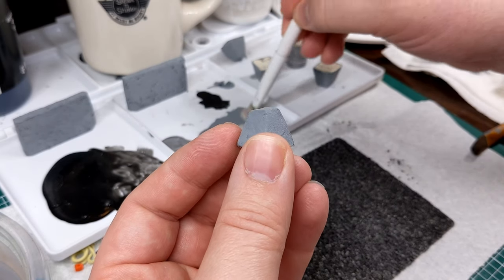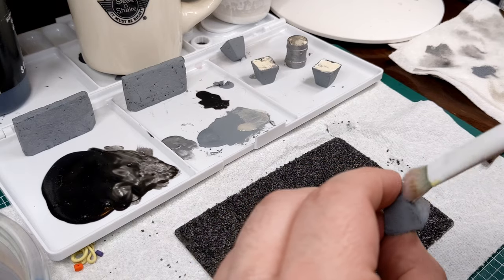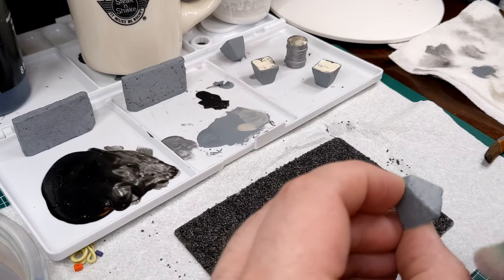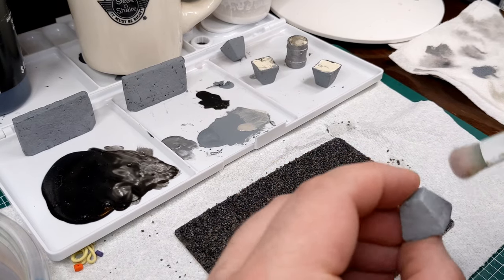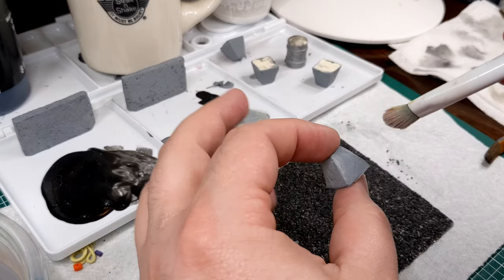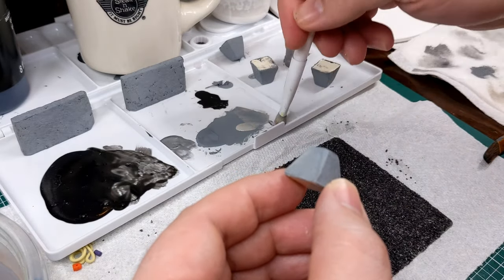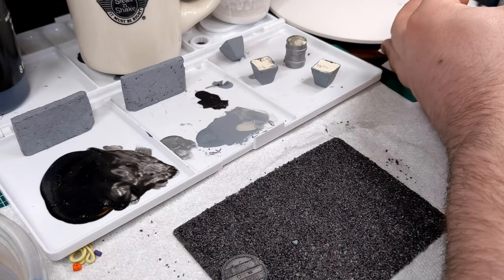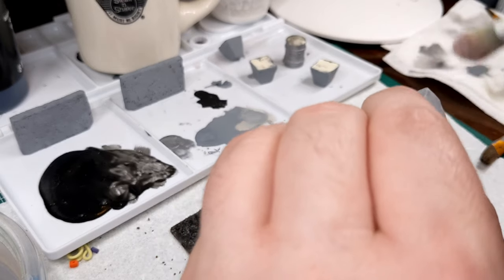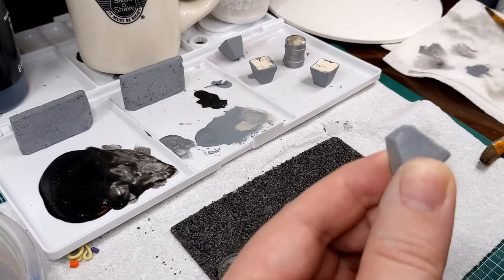After everything's had a chance to dry, I come back in with Apple Barrel Rain Gray for a dry brush. Dry brushing is just taking a stiffer brush — in this case a makeup highlighting brush — getting a little paint on it, wiping most of the paint off, then brushing across the surface focusing on raised edges. This picks out and deposits paint on the highest points of the model, creating highlights and picking out texture. The aluminum foil texturing creates that rock texture, and the high points in it are what catches the dry-brushed paint.